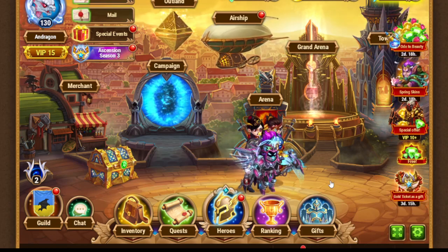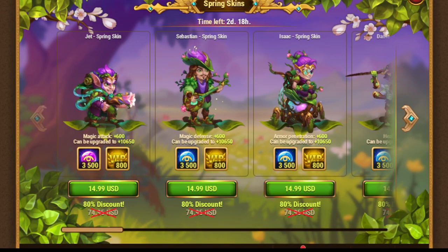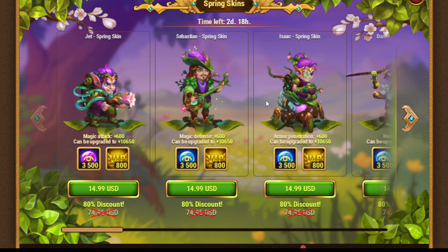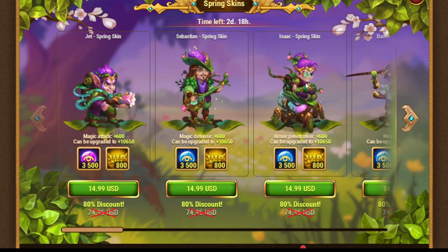We also have new skins — the spring skins. Three new skins are available here. We have Jett with extra magic attack, and some of his spells refer to it. Next, Sebastian and Isaac, who are very popular, get even stronger. Isaac gets armor penetration, which is great for him because he tries to remove the frontline. Sebastian gets magic defense, since he is a debuff counter who needs to survive — a nice option for fighting against Jorgen, for example.